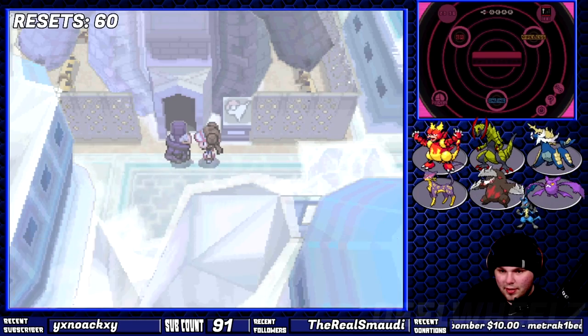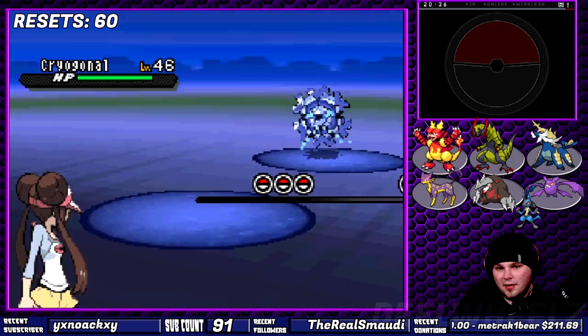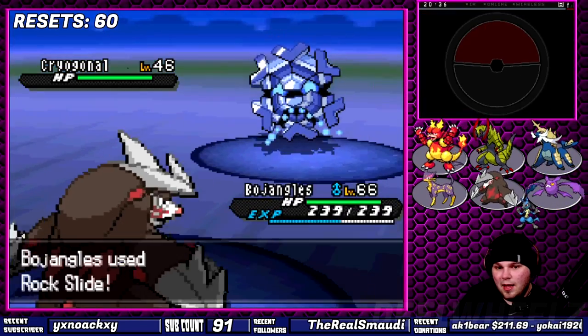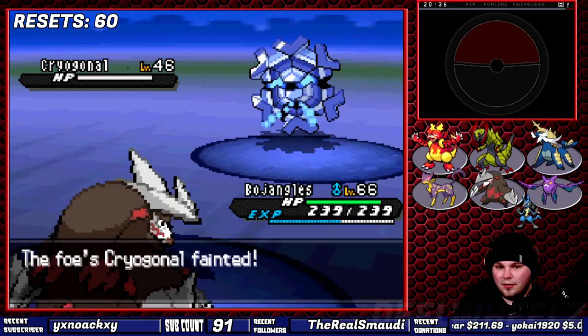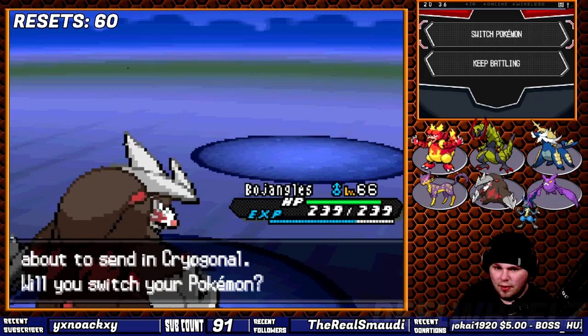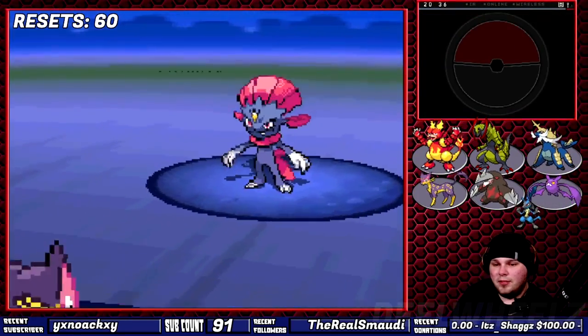I now see why Omega is so hellbent on getting his sister's Purloin back. Zinzolin, this piece of work, once again sets up another wall, preventing me from going forward thanks to his Weavile. The only way past him is leveling up Liepard to 77 so that the 1-2 combo of Fake Out and Sucker Punch obliterates the Dark-Ice type, all because of Ice Shard.